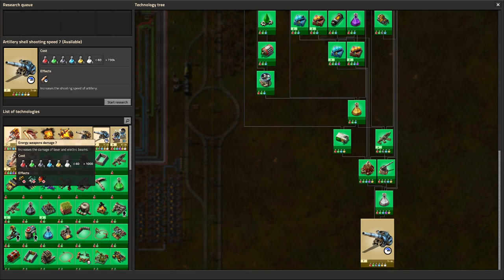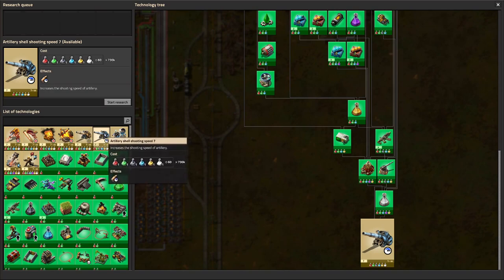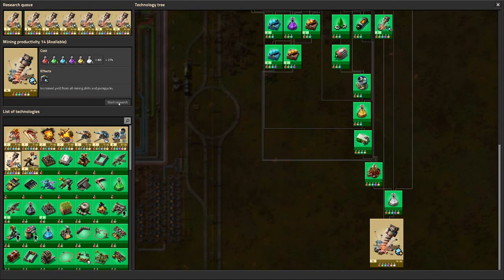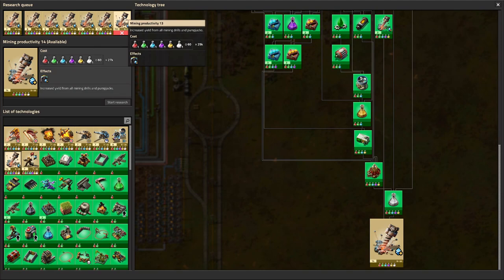That's something we can focus on because we do have a bit of defense going on. But the artillery — if you look at how many science packs we need for those, that's just incredible. So let's queue up a whole bunch of productivity, and that brings us to 27K or 25K for the last one.